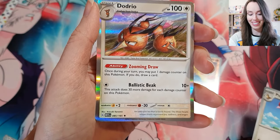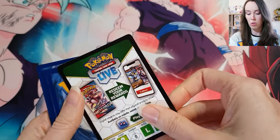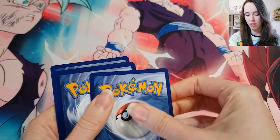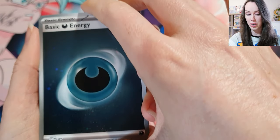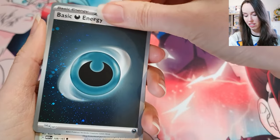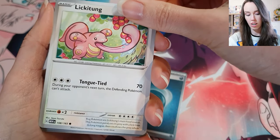Okay here we are people — the final pack in the 151 Ultra Premium Collection box. There's the last code for you people. One cut to the front — alright, oh we got some holo energy.